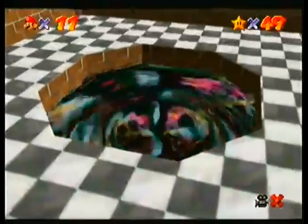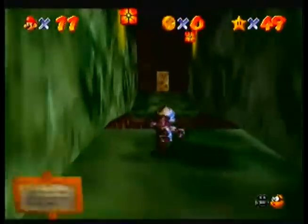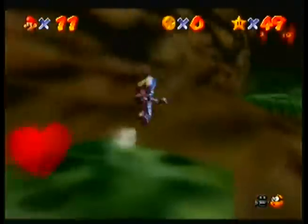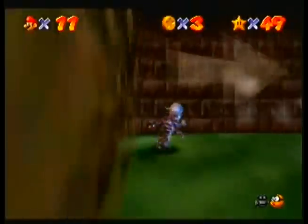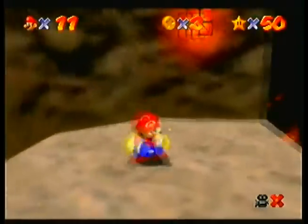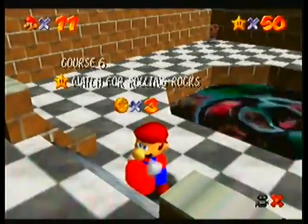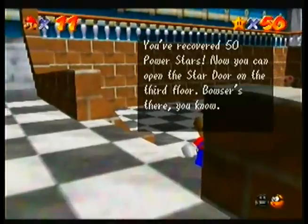Now we can get that last star. Watch for rolling rocks — rocks fall, you die. This one's really easy to get to. Let's go to the black hole. Watch for rolling rocks, indeed. All you need to do is wall jump. The star's here. And now we have 50! Wonderful. You've recovered 50 power stars! Now you can open the star door on the third floor.